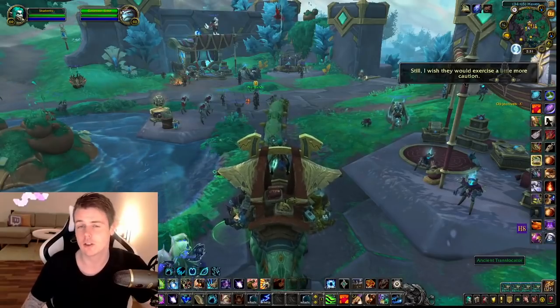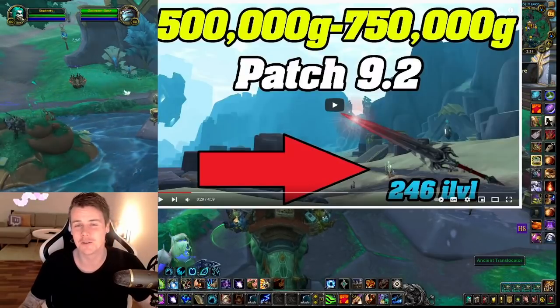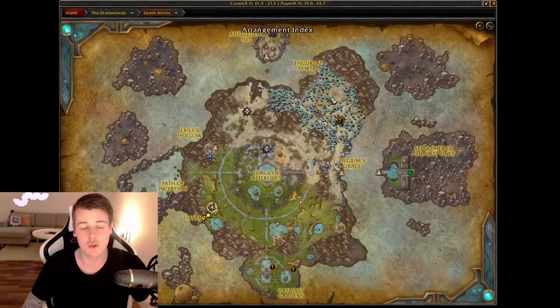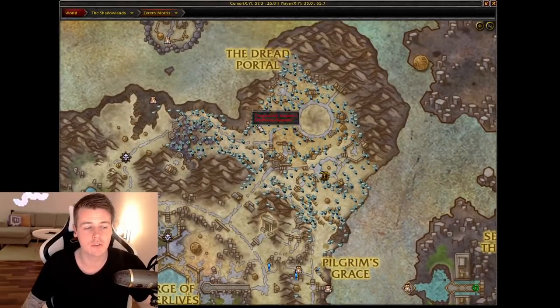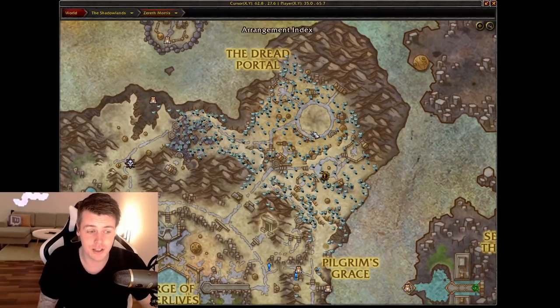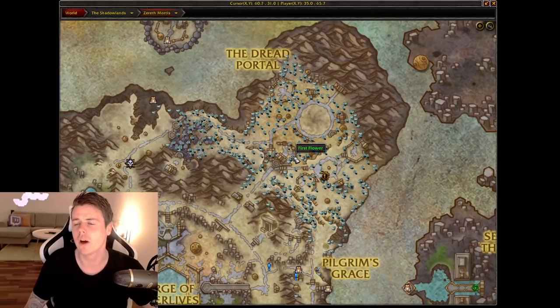I have a video on this linked down in the description, but it's relatively easy. It drops off non-elite Mossworn mobs up in a sandy area — there are minor packs where you can find and kill them. Some people have claimed to receive the blade from treasures in the area, but I personally haven't received any from chests even after about 15 hours of treasure farming, so I'm not sure if that's correct. I've only personally seen it drop from the non-elite Mossworn mobs.